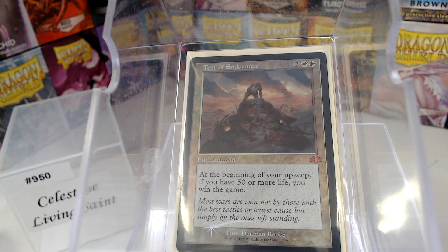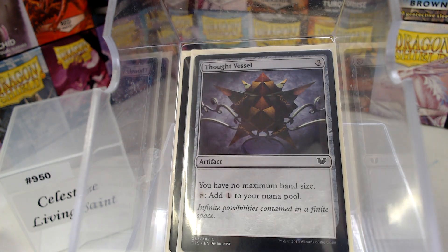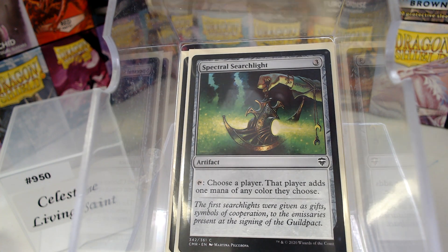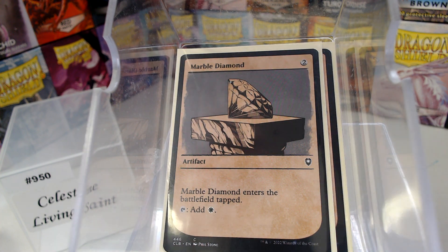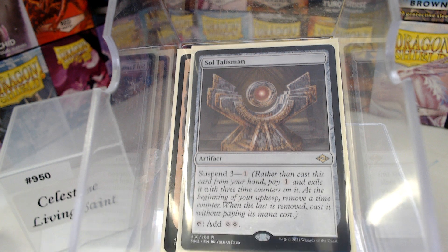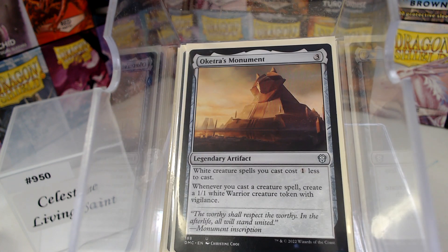Let's get into our mana ramping. With white, it is just ramp — we cannot compete with green or any other color. We have our Sol Ring. I tried to use as many of the 40K cards as I could for the deck. We have Thought Vessel, Spectral Searchlight, Decanter of Endless Waters — any color mana, no max hand size, count me in. Marble Diamond, Soul Talisman, Burning Heart getting in two lands, The Gold Mirror, Ever-flowing Chalice. And Oketra's Monument rounds out the artifacts — creatures are one cheaper, and you get a warrior token to go with it.